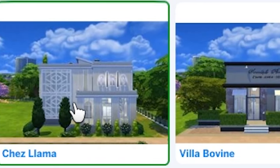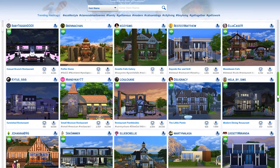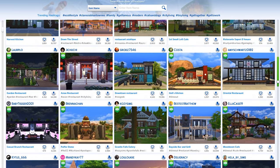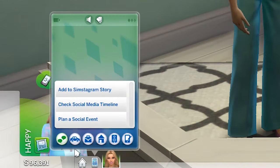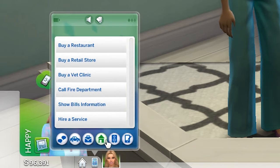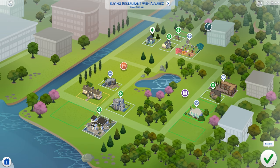Dine Out comes with some restaurant lots that you can play, but I suggest building your own or picking a well-built one from the gallery, because — not to throw shade on EA — but the options they gave you kind of sucked. Then all you'll need to do is have your Sim purchase the lot, which they can do from their phone or from the business tab on the bottom right. Alrighty, you own your restaurant.